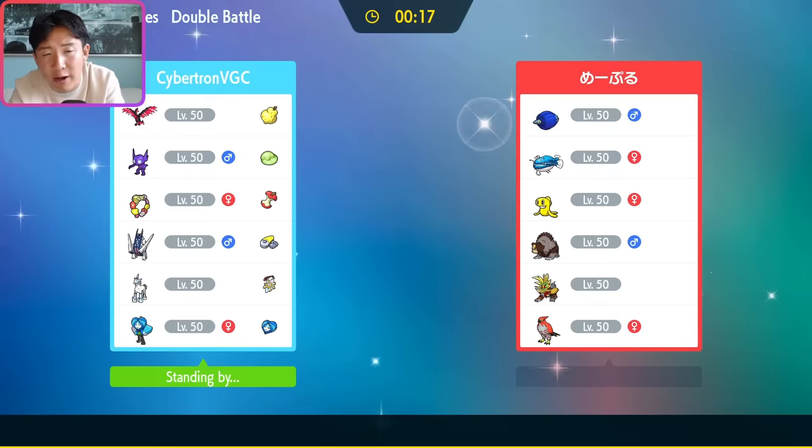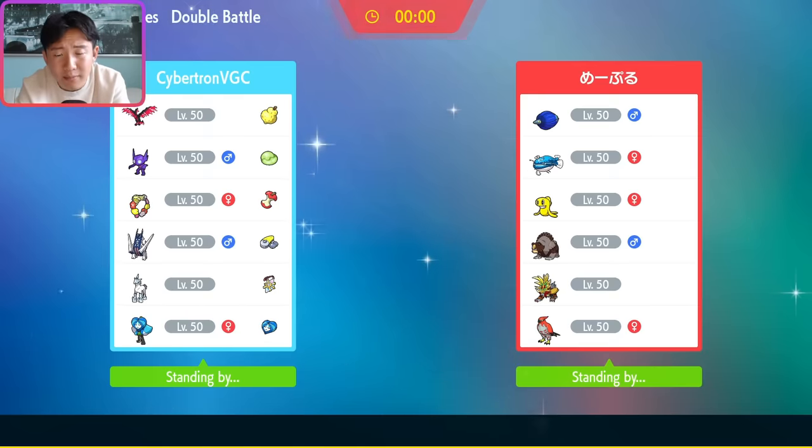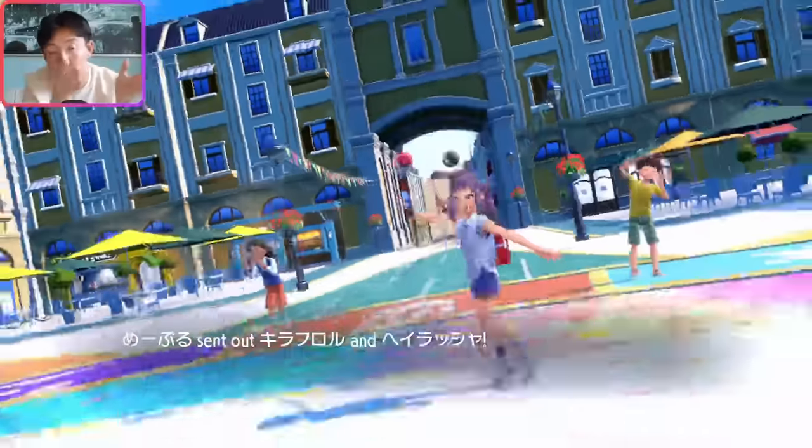It's Glamora and Dondozo as their lead. I'm going to Light Screen and Focus Energy on turn one — I think Glamora could go for Meteor Beam. I don't anticipate Dondozo staying in because it's vulnerable to Will-O-Wisp. That's Ursaluna coming out. Now I can Reflect next turn, which is good. I see Mortal Spin on Glamora — that's fine. It's very important to conserve Archaladon's Terra right now.